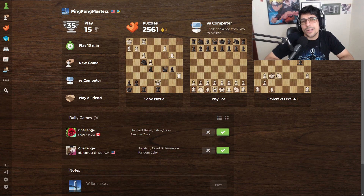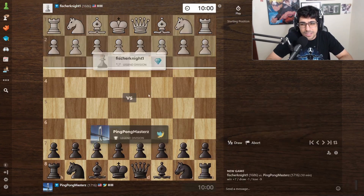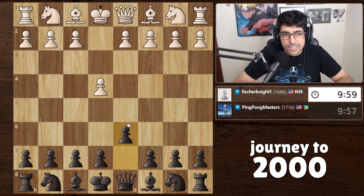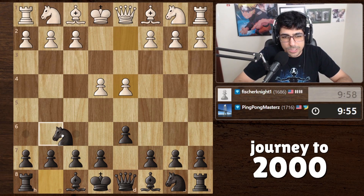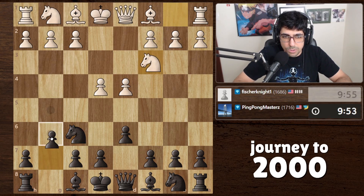What's up guys, today is day 228 on our journey to 2000. In today's video we're gonna play a 10-minute rapid game and hopefully not blunder a winning or drawn game. Let's see what happens. We're versing a 1686 rated player from America — I don't need to guess the flag for once — and we're going into the Pirc Defense. So far everything's pretty normal.